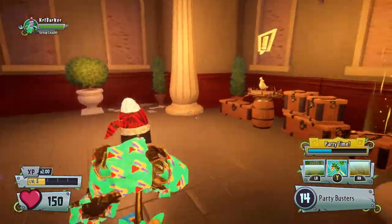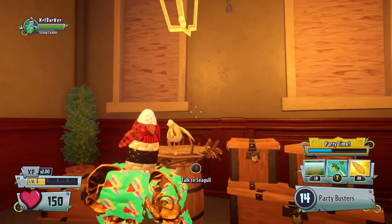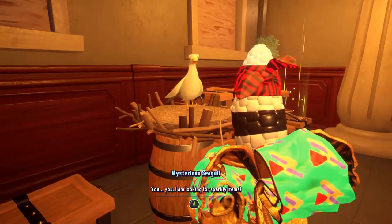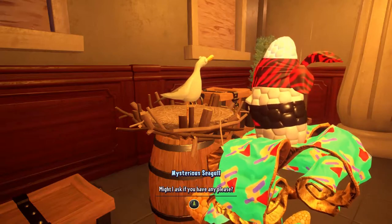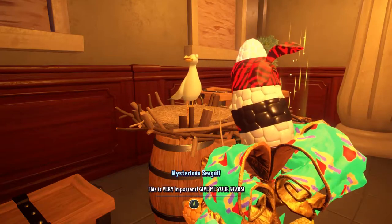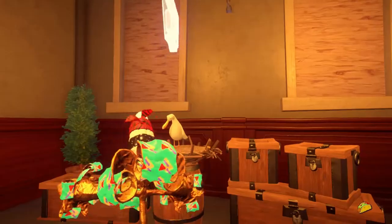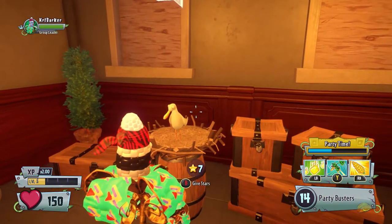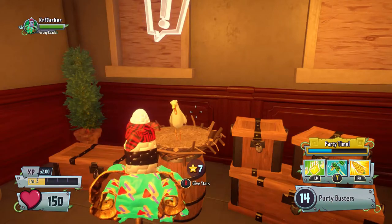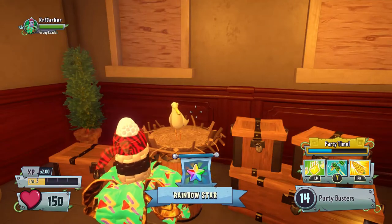So we've got the seagull. We talked to the seagull and here we go - the mysterious seagull. He's looking for sparkly items, shiny stars. He says 'give me your stars, please, I will trade you rainbow stars.' So if you give the mysterious seagull seven of your gold stars, he will give you a rainbow star in return. I have 30 at the moment, let's do it anyway. There we go, we've got a lovely rainbow star.